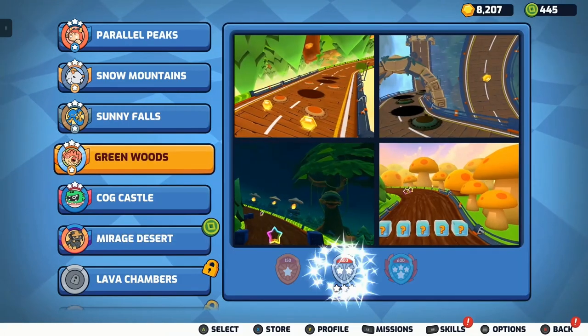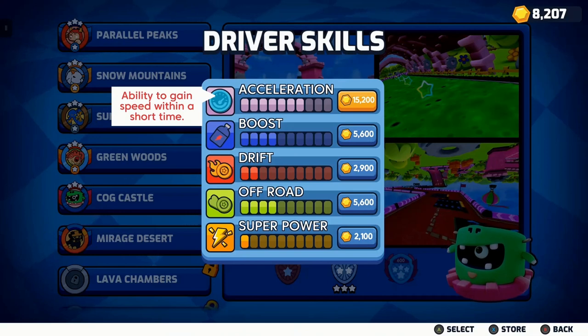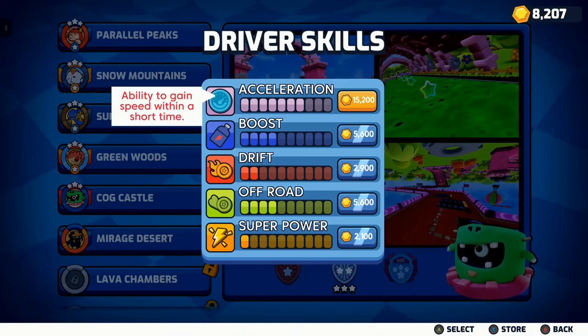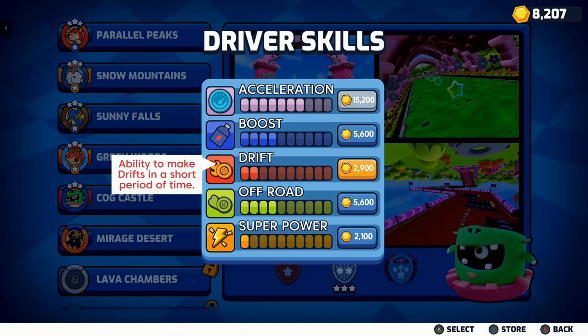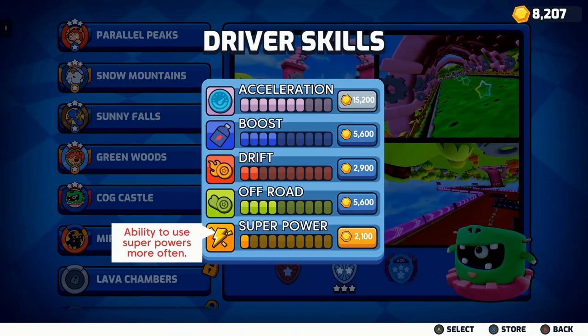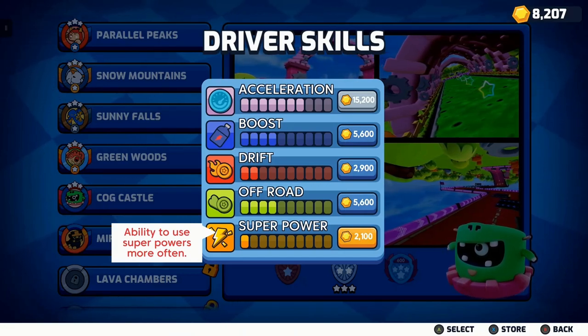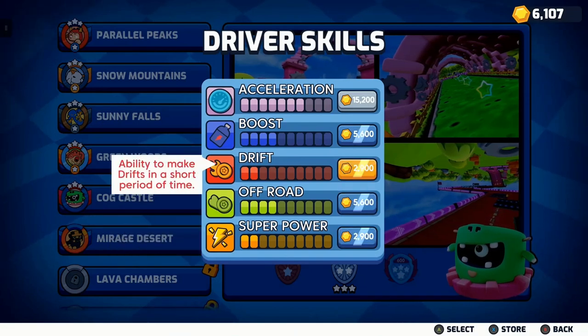You can see the coins up there — I've played quite a bit. You can upgrade your car, and it gets more expensive each time, of course. The upgrade categories are acceleration, boost, drift, off-road, and your superpower. The superpower is very important — it can really win you the race because you can hold onto it and use it at the end to get that quick pass.